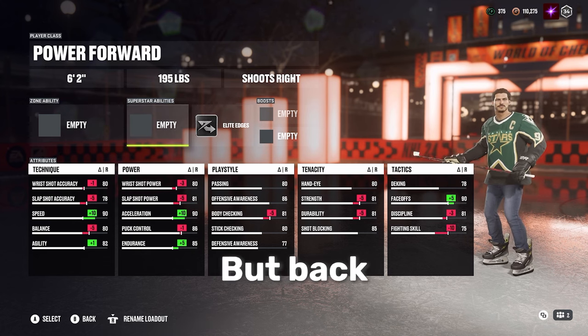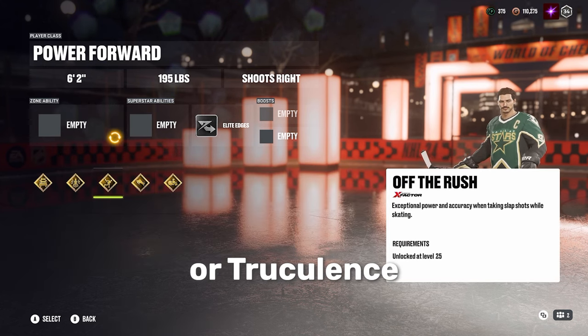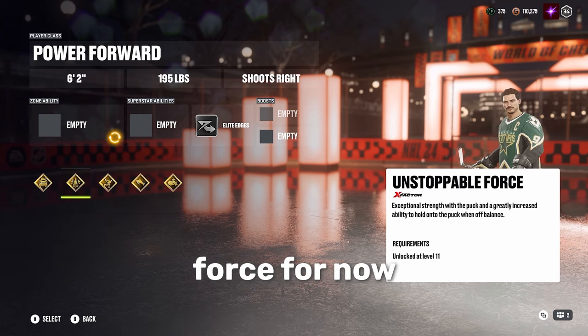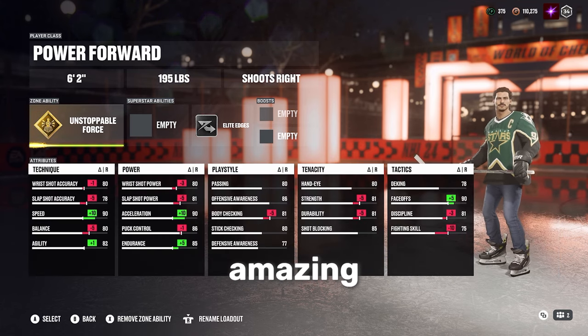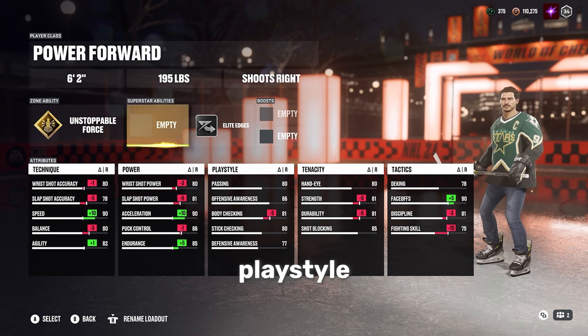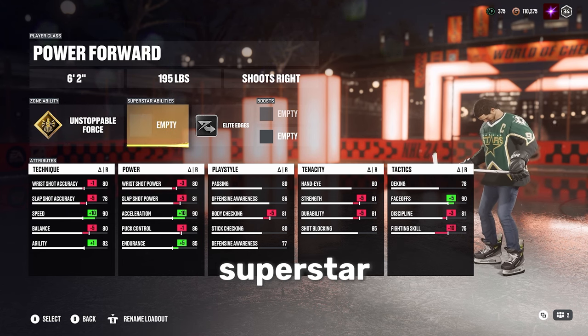Back to zone ability — again, you can go Unstoppable Force or Truculents here. I'm going to run with Unstoppable Force for now, but just know, use one of those two. They're absolutely amazing. Here is where we talk about playstyle, tenacity, the boost, and your last ability spot for your Superstar abilities.